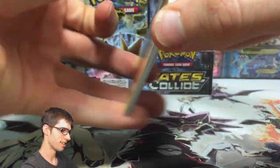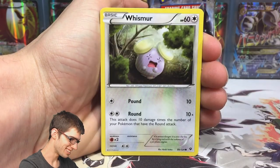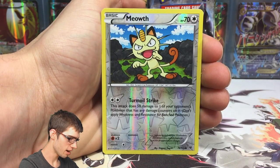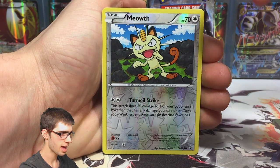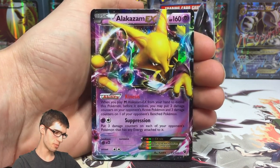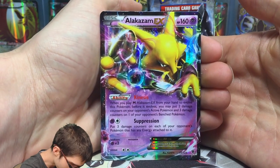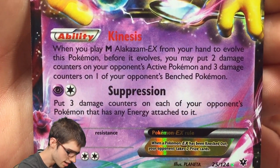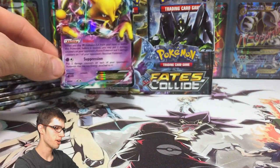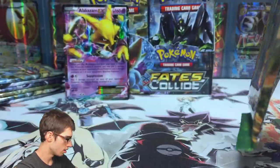Pack number two — we've got a Riolu, a Snivy, Fennekin, Weezing, Fairy Drop, Alakazam Spirit Link, a Meowth reverse common with Turmoil Strike, and an Alakazam EX. That could be another full art — the regular Alakazam EX full art or even the Mega would be an awesome pull. But this is a good sign; we have the Alakazam EX with 160 HP, the ability Kinesis, and the attack Suppression. I love pulling the mascot of the set.